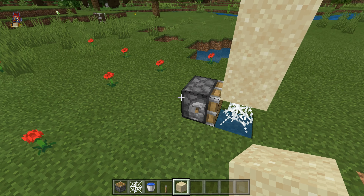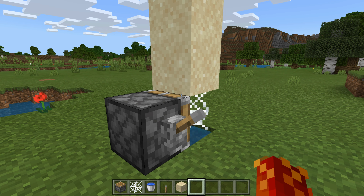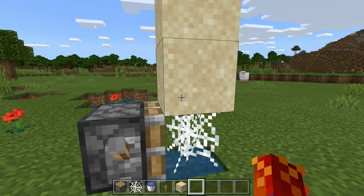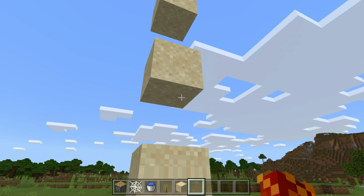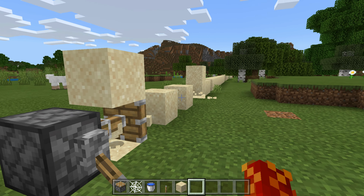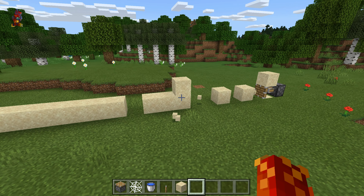Now that I have placed all of the blocks that I want to shoot, all that's left is to fire the cannon. In order to shoot your sand cannon, all you'll need to do is break the very bottom block of sand, and then all of the sand blocks will start falling onto the spiderweb. And once they've all stopped falling, flick your lever, and you will see that it fired a very long strip of sand blocks, just like that.